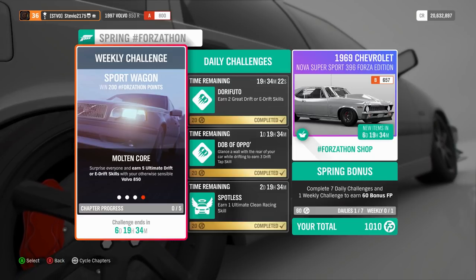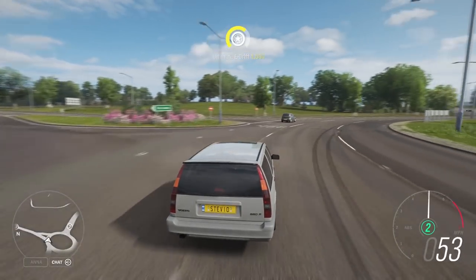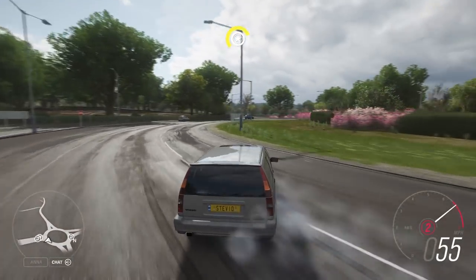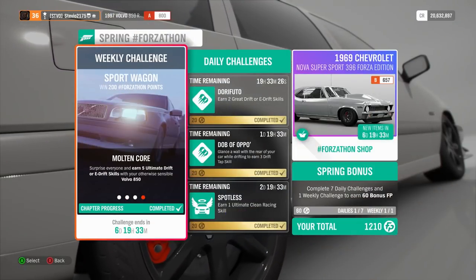You can use your handbrake to go into an e-drift, and that's probably recommended with my tune and setup, because my car was meant to be super grippy and handle really well — it was not tuned for drifting at all. But if you hit the handbrake and go sharp around turns, it'll drift. You can make any car drift if you really wanted to.